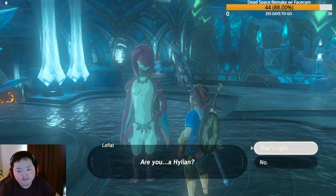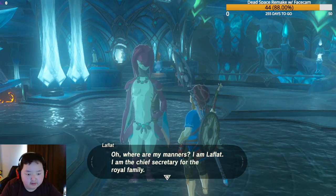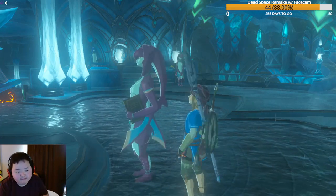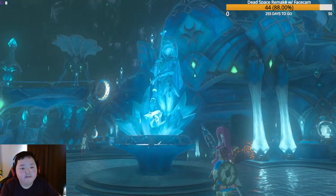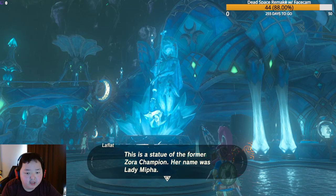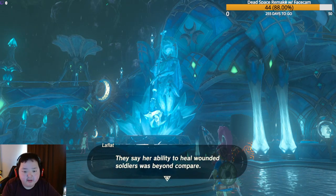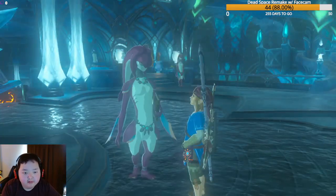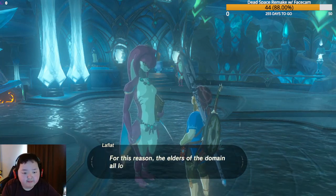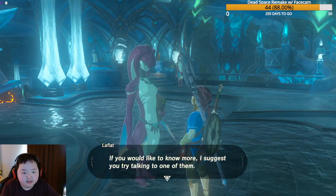A Zora named Laflat greets us. She's the chief secretary of the royal family. She explains the statue of Lady Mipha — the former Zora Champion — who was as kind as she was beautiful. Her ability to heal wounded soldiers was beyond compare. The old soldiers she saved are now elderly but still remember her dearly. The elders of the domain all love Lady Mipha.